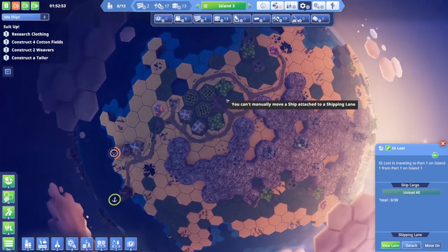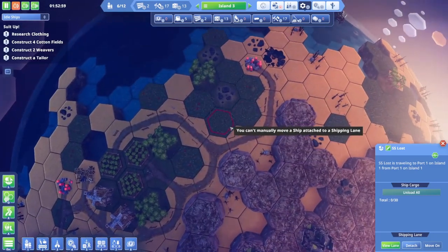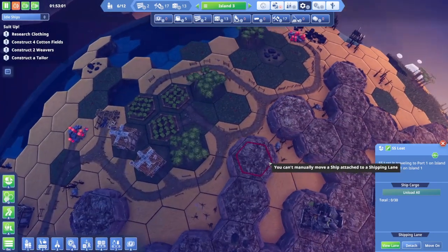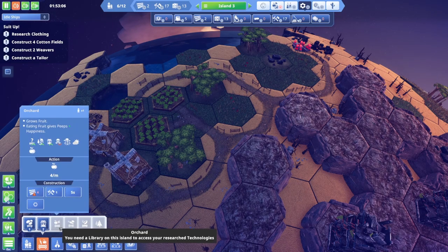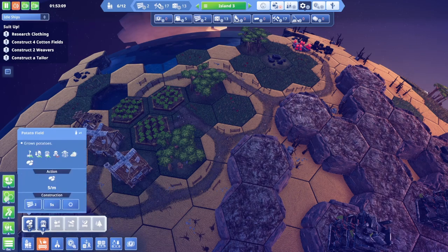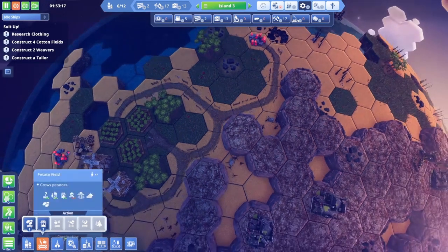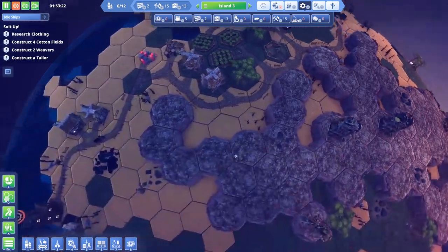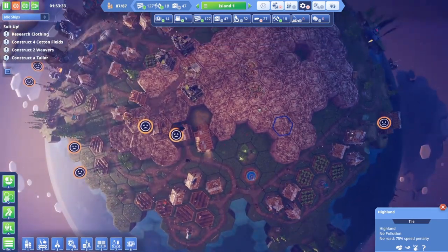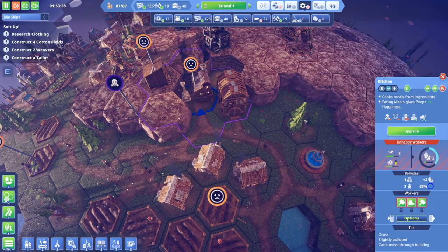Hopefully these people will be able to survive over here. Let's put an orchard there — oh, we can't. This island is only suitable for potatoes, and that's it. Yikes. Let's put a forestry building so they can have their own wood at least over here. Still a lot of unhappy people — I'm not happy about that, but it is what it is.